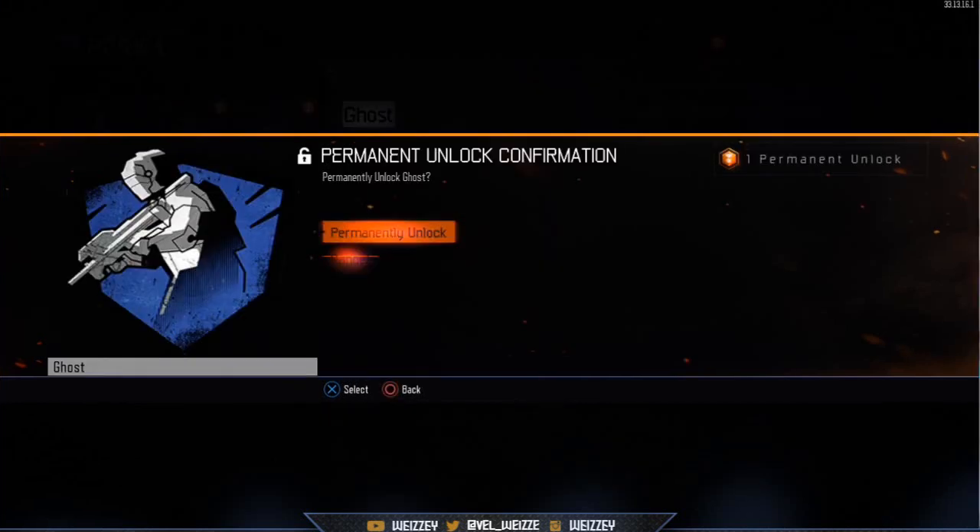I went ahead and used my permanent unlock on Ghost, just because it's probably the most-used perk I'm going to use in Call of Duty Black Ops 3. As soon as I used it, that's it — I have no more prestige awards I can use. I could have refunded the unlock tokens and used them again on different things, but I didn't want to because I was 100% sure what I wanted.